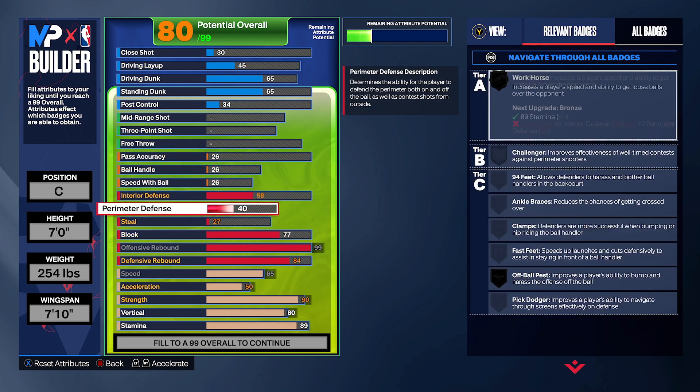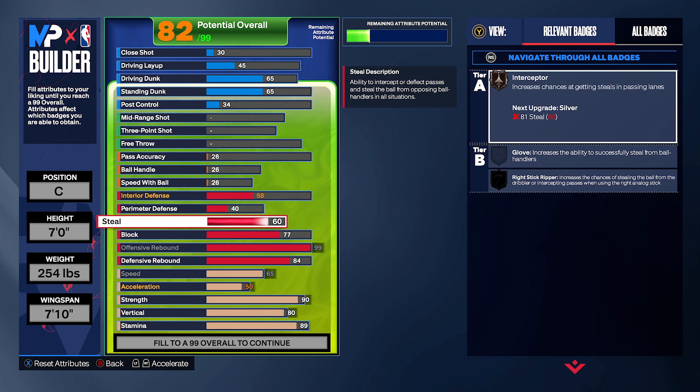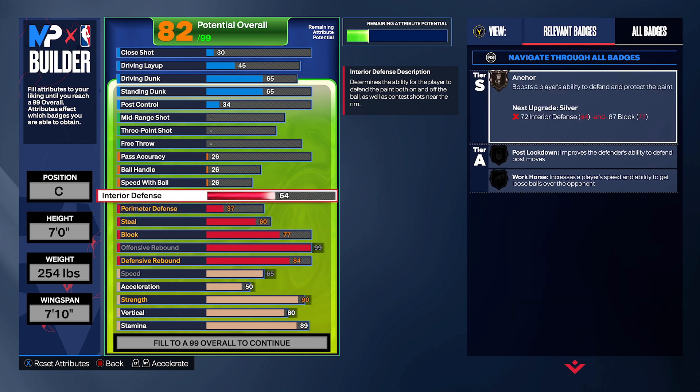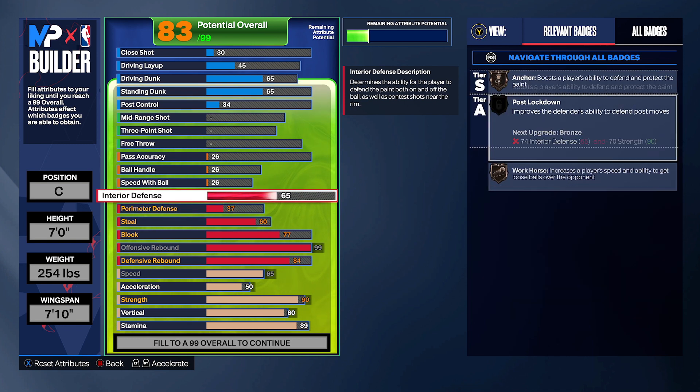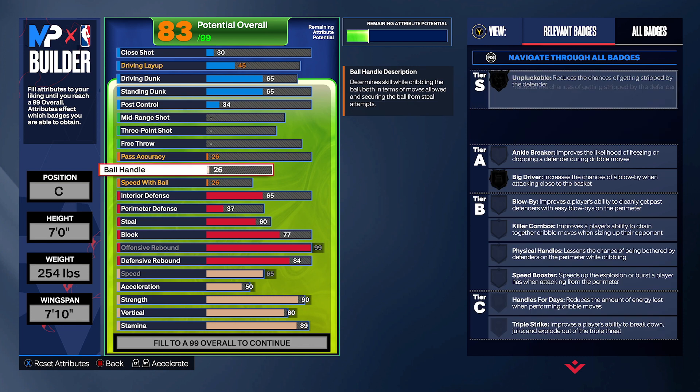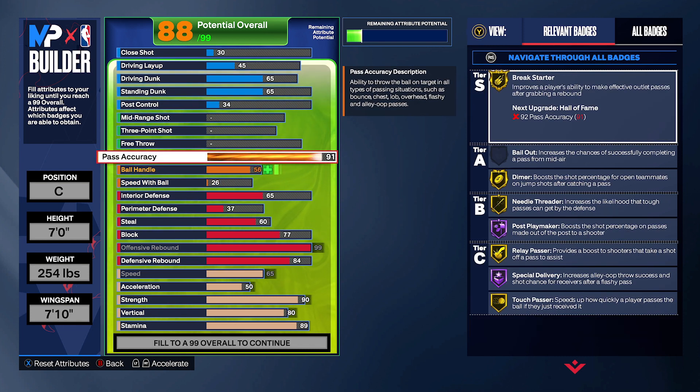You only need a 60 steal to get Intercept, so leave that at 60. Perimeter defense you're going to do 37, and interior defense you're going to be at 65. The reason for 65 instead of 61 is so you can have Workhorse — I've noticed a tremendous difference. For pass accuracy, you want 92 — Hall of Fame Break Starter is overpowered. You could do 86 or 91, but if you're at 91, why not just go 92? You don't lose much.